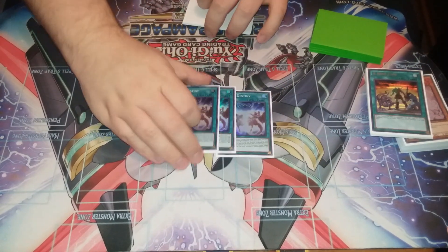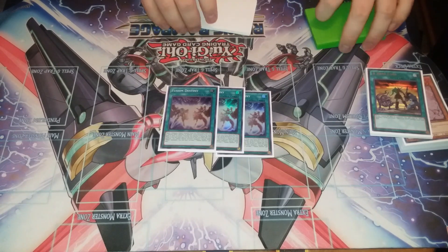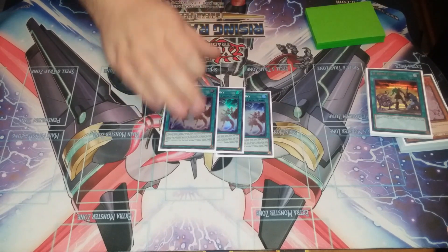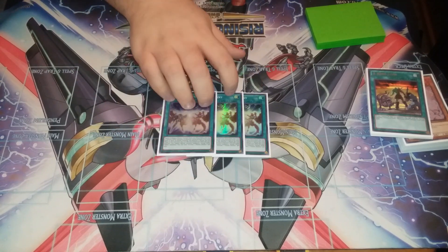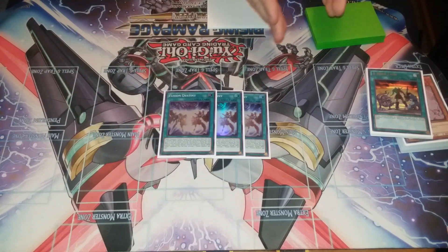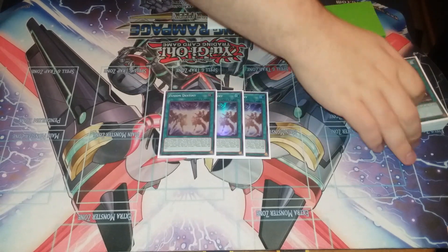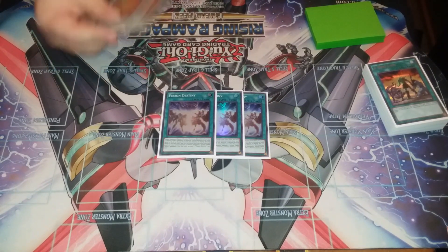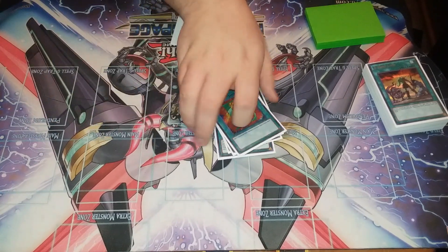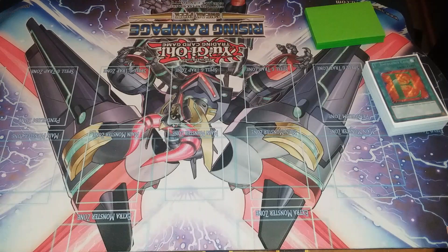Next is Fusion Destiny — use it to summon Destiny Hero Dystopia; that is the only target I'm playing at this moment. I know some people might cut this, but I still like it because closer to the end of my plays for the turn I'd like to use Fusion Destiny to bring out Dystopia, deal 1600 burn, and make Murky Vaird a little more full for Dread Dominator's effect to boost by 100. Two We Call to search out Stratus, Solid, Liquid, or Honest Neos.